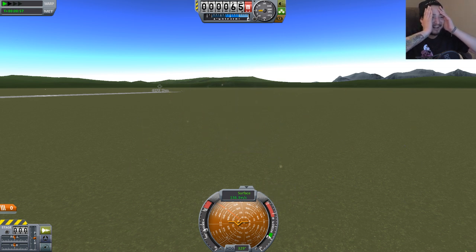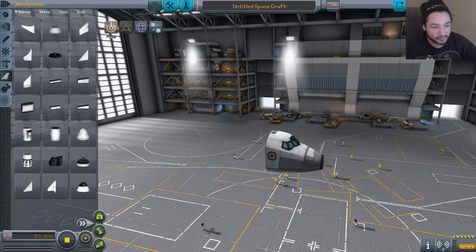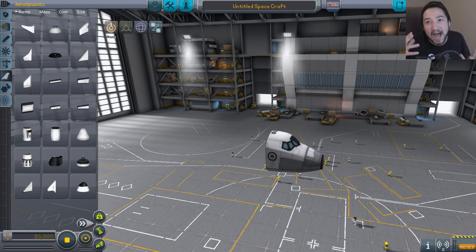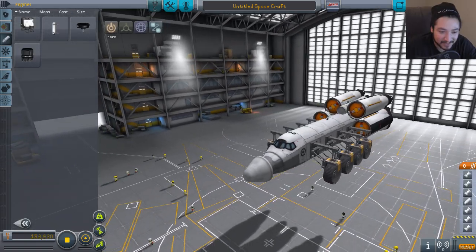Okay, that first attempt did not go so well! Alright, this time we're trying something different — I'm not doing the traditional crap of just going straight up! We're gonna make a... a rover land thing that can fly! I have no idea what this is right now!